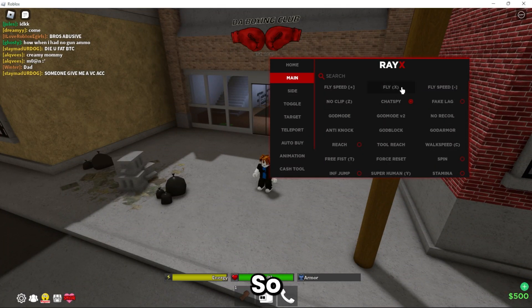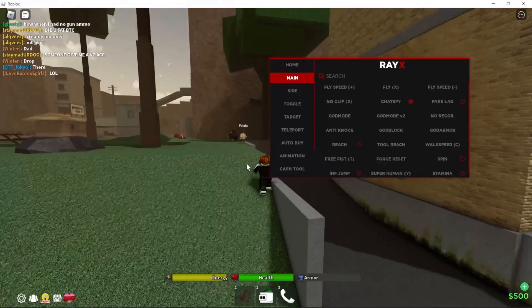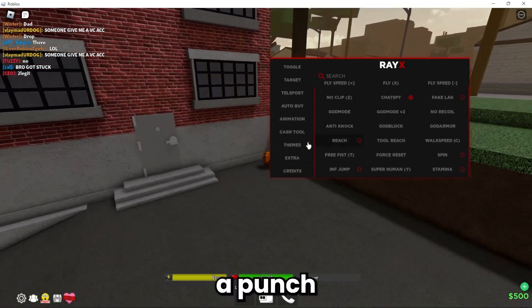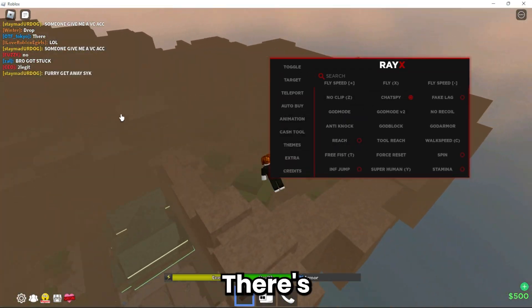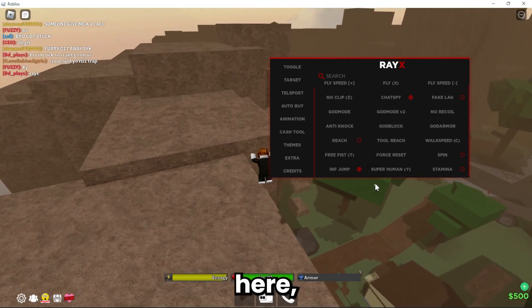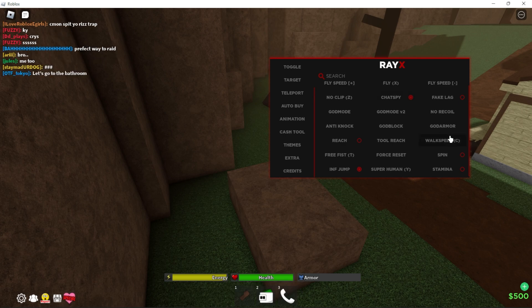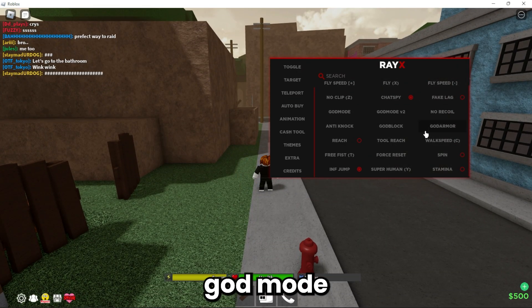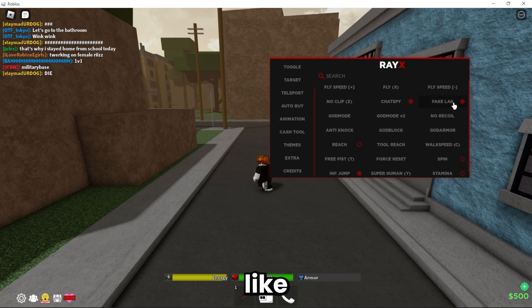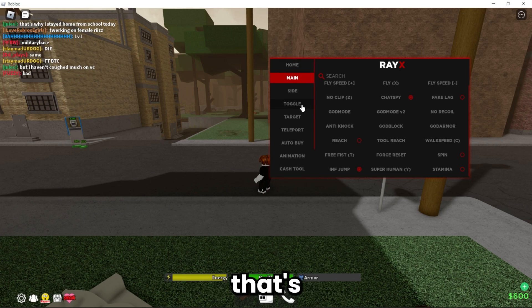We have a ton of features in here. We have fly with X, just like that. Walk speed with C, as you can see right here. We have force reset, free fist — so as you can see, you can punch from across the map. There's also infinite jump, so as you can see right here, you can infinitely jump. Force reset lets you click it and disappear your character and reset. We have god armor, no recoil, god mode, god block, anti-knock, chat spy as you can see up here, fake lag, spin, stamina, and superhuman. That's the main features.